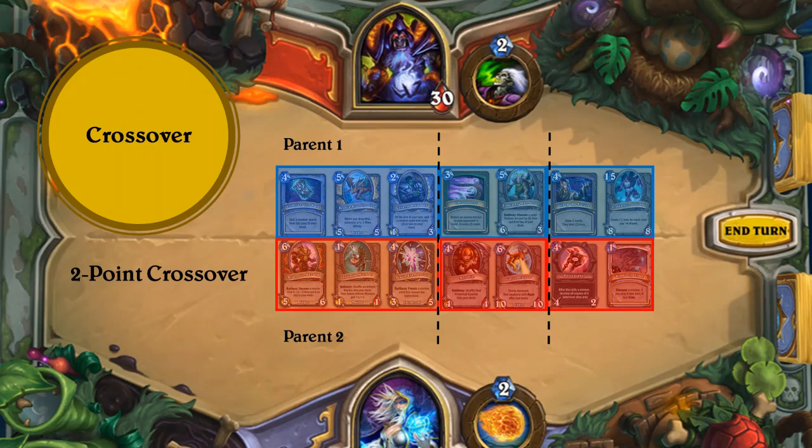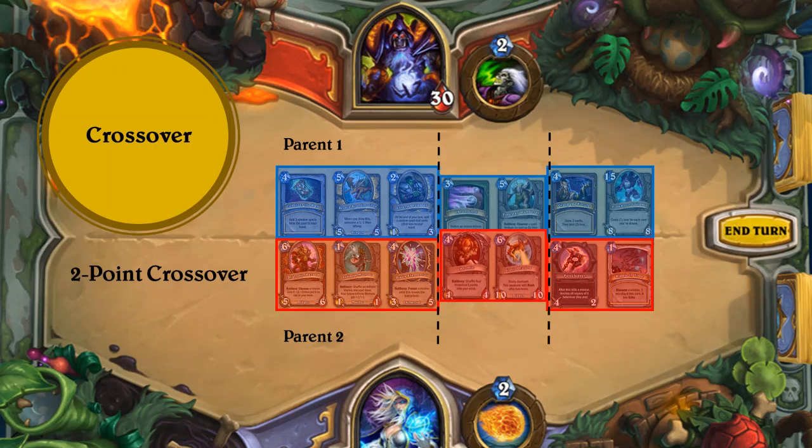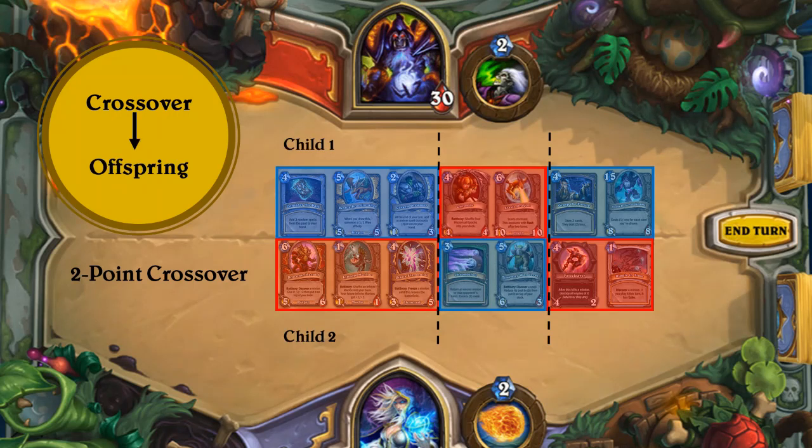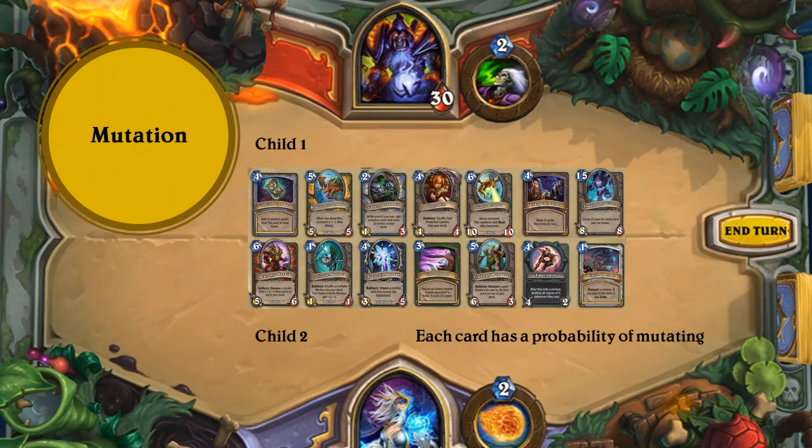Let us illustrate how the genetic algorithm works in this context. First, we have two parents and by choosing a two-point crossover, some cards will be crossed over and then we end up with two children. After crossing over, each card has a probability of mutation, and as you can see, one card has mutated to a new card.